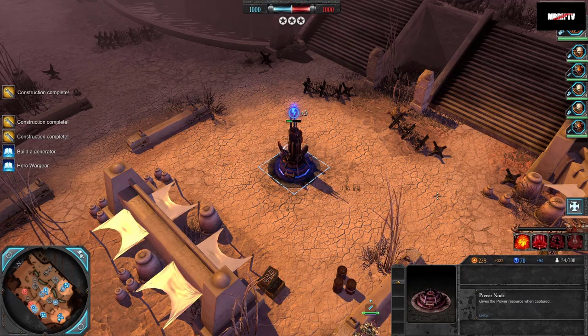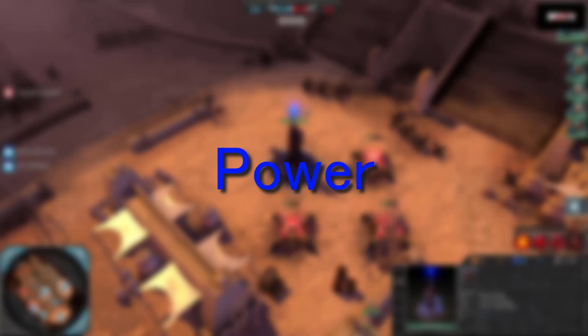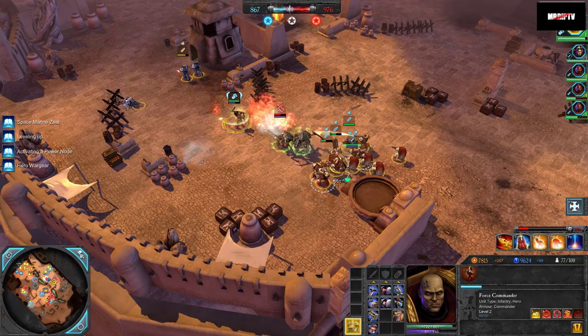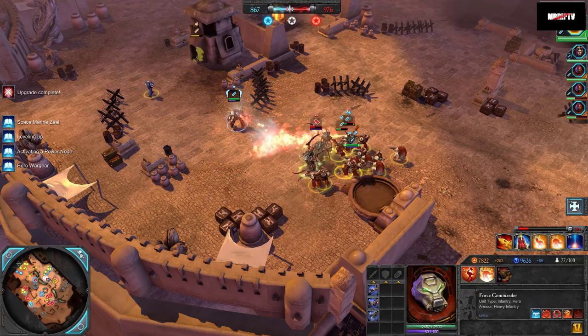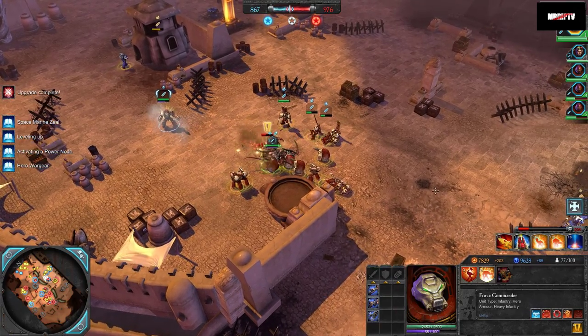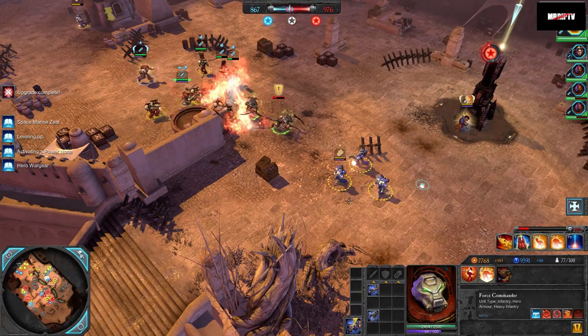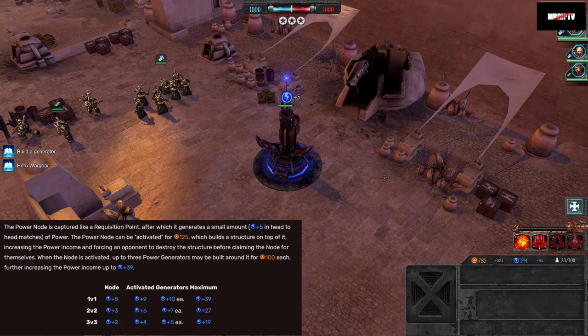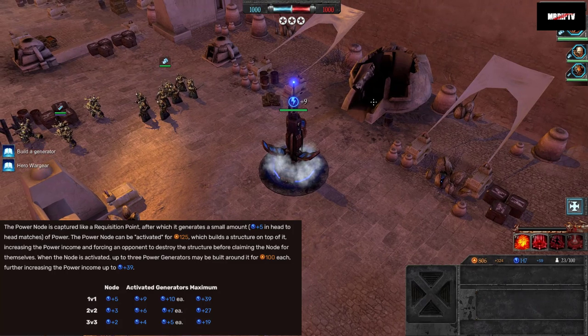Requisition is also used to activate power nodes and then add generators to it, which brings us to the next basic resource: Power. Power is used to buy advanced units and upgrades for your units, as well as upgrading your tech tier at the HQ. Units that required power as part of their cost will often require power as part of their reinforcement cost too. Power is generated at a rate of 10 per minute by your HQ. Just like requisition points, power nodes also vary depending on player count.